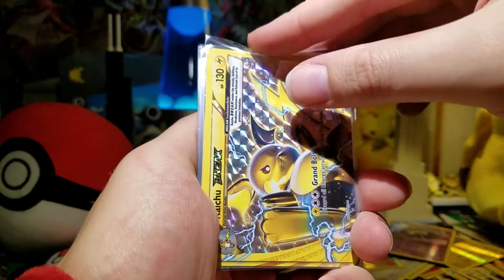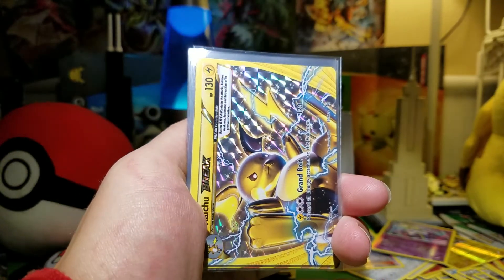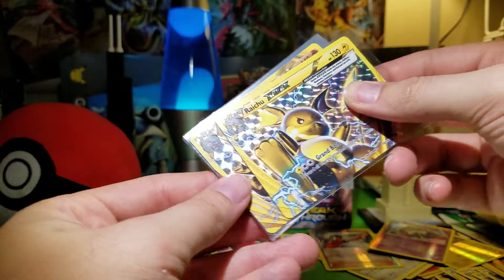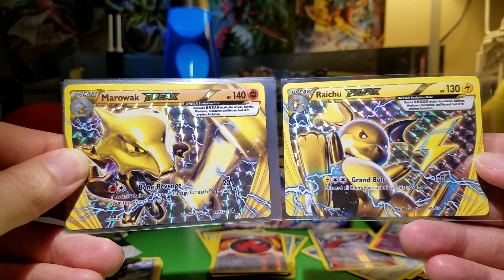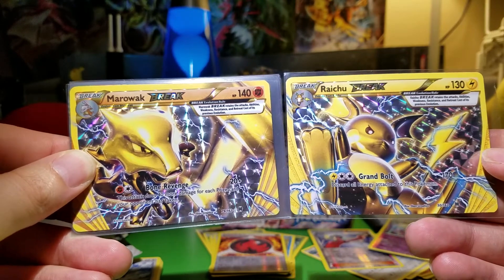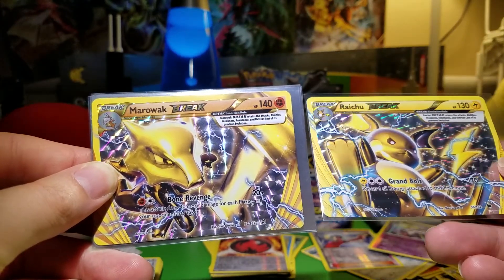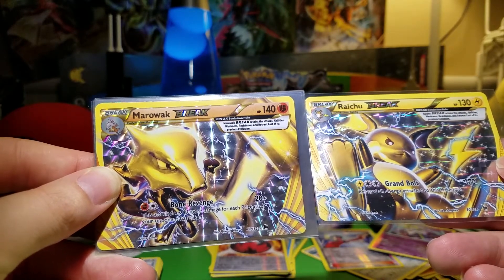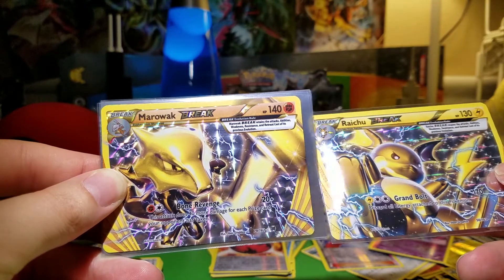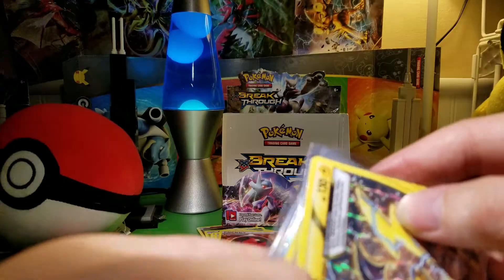Got two breaks, which is disappointing — that's pretty low for this set. It's not hard to get three or four breaks in this set, so only pulling two is pretty disappointing. I'm glad I got a Marowak Break though, I do like that one. I would have wanted Zorark first, and then Marowak next is pretty good — I didn't have it and I do like it a lot.